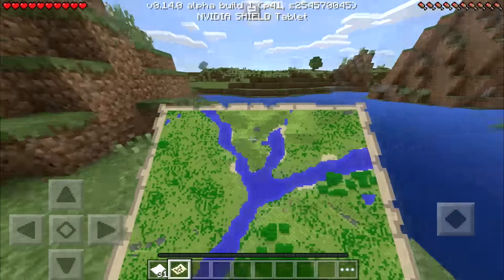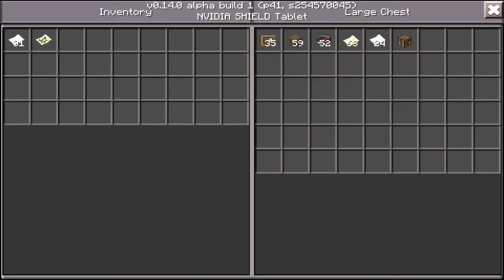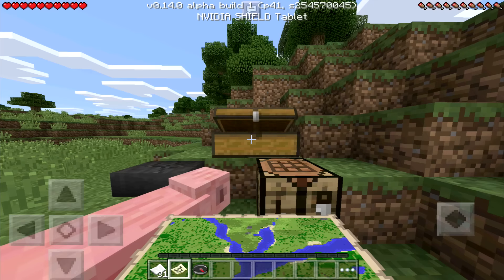Now one problem I've seen is that people don't know how to get the little cursor in the middle that shows where you're walking around on the map. To do that, you already have your map, so we're going to go to our chest and grab a compass. That's all you really need — and an anvil.